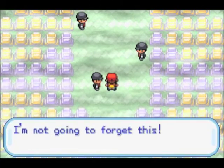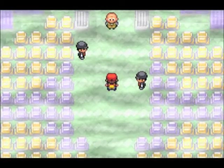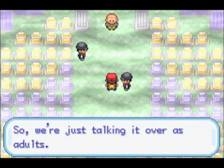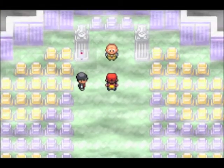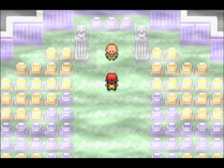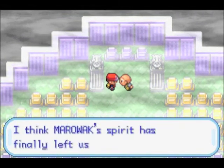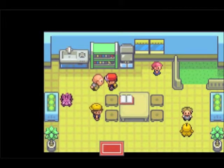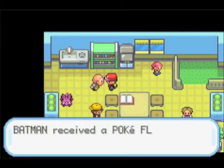Team Rocket. I'm not going to forget this. How will I know if I re-battle you? You're all the same. I wonder if they're clones - they've got the exact same spot, and they carry the same Pokémon. Anyway, spoke to him - now he's going to give me the item, Poké Flute. Now we can move fast Snorlaxes. Yay, that's a lovely specific item.